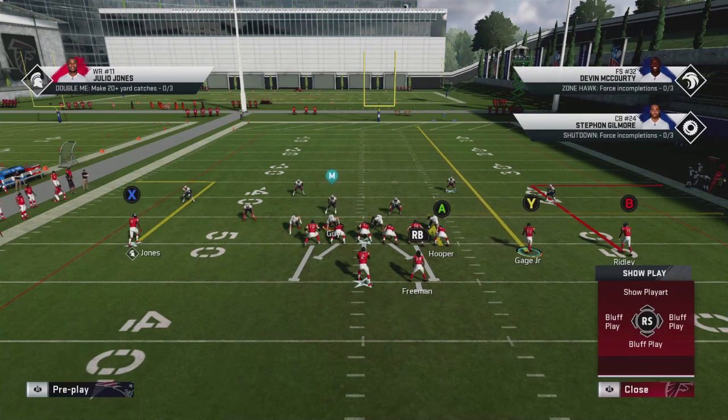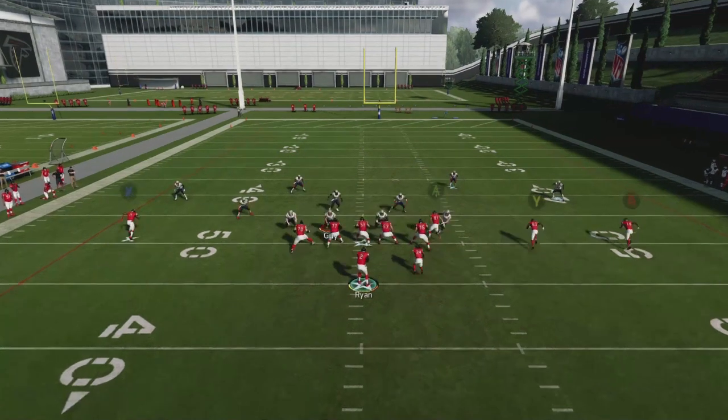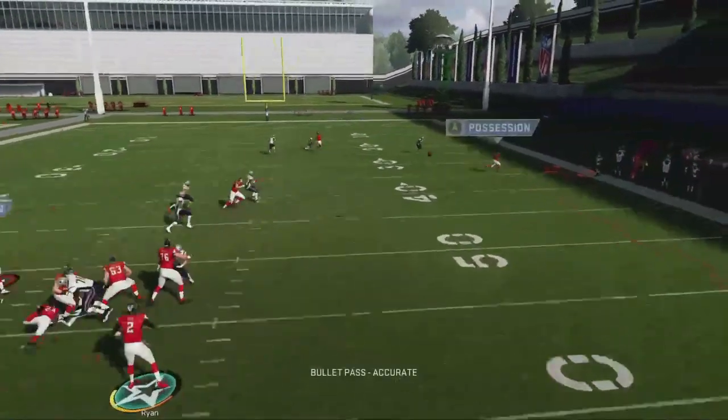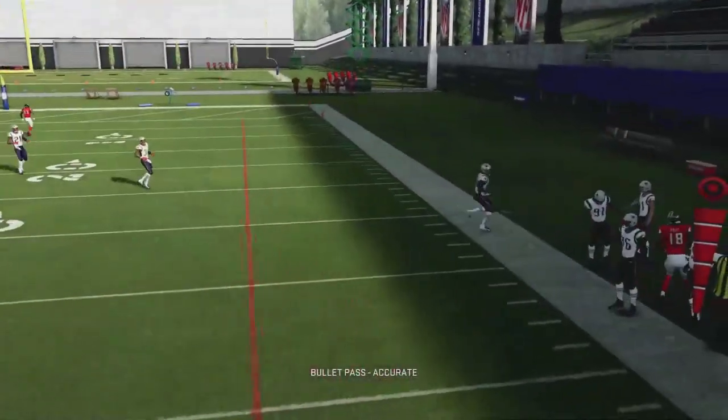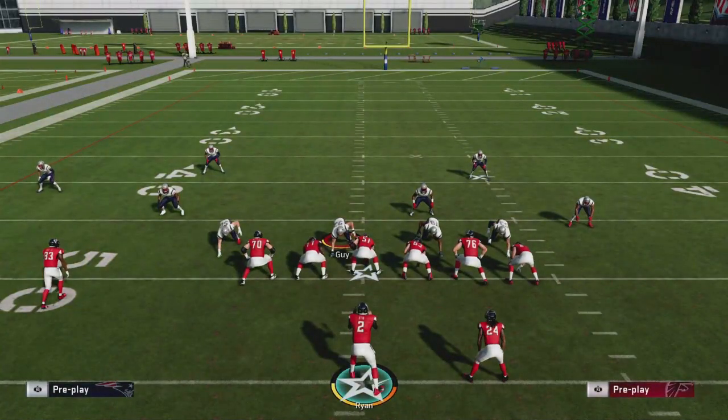What I'm trying to teach you here is this principle: against palms, get four threats on one side of the field. There's a weakness in palms when you attack the linebacker who has the quarter flat assignment. Ideally, attack to the wide side of the field, or if they're running their defense to the strength of the slot corner, flip the play and attack the quarter flat to the short side of the field once the defender is base aligned.